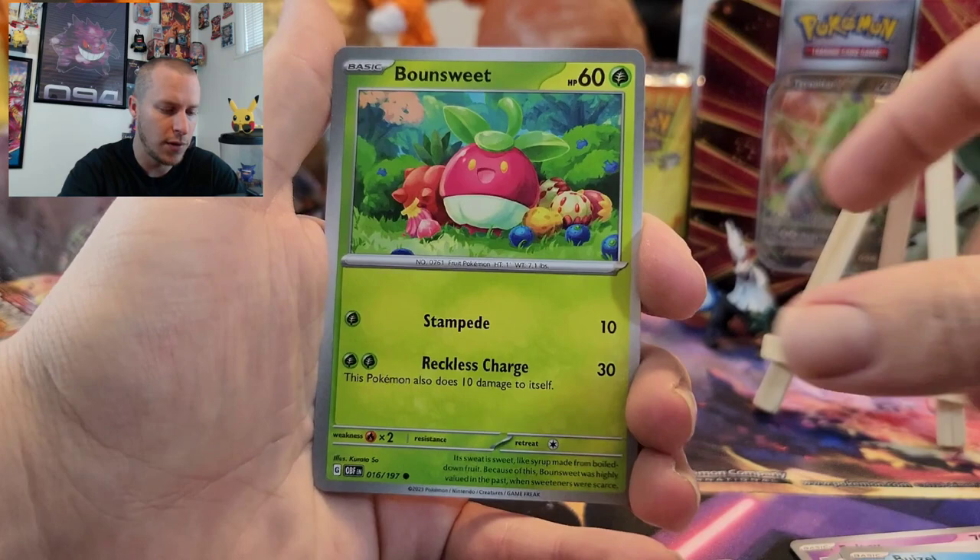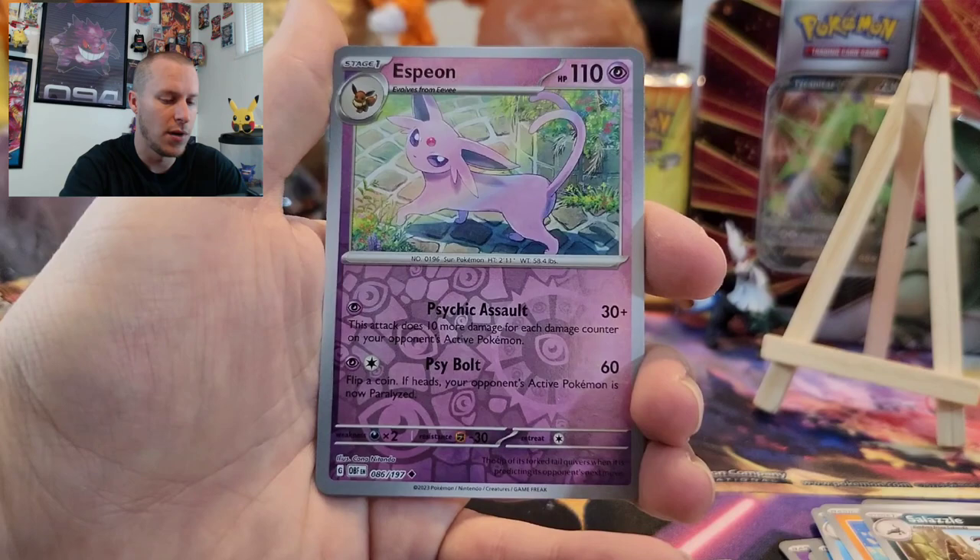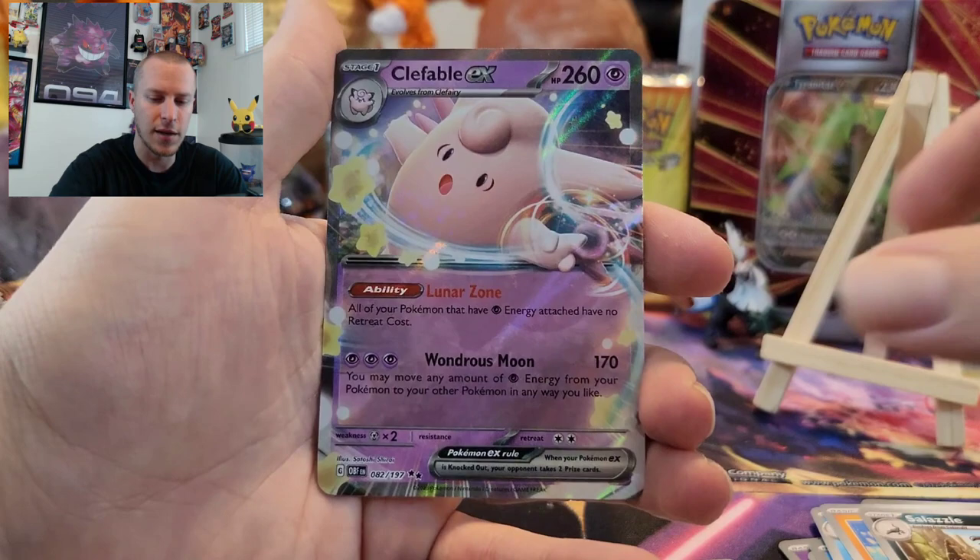Alright, next pack: a Buzzwole, a Bounsweet, Magnemite, Larvesta, a Frogadier, Stunfisk, Salazzle, Reverse Espeon — nice — Reverse Palpitoad, and a Clefable EX on the end. Nice. Got a hit.